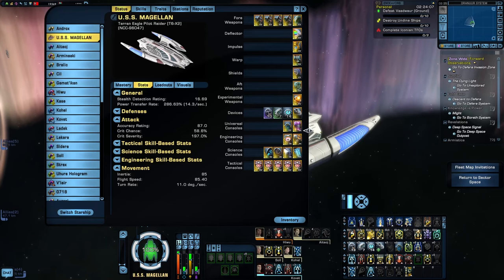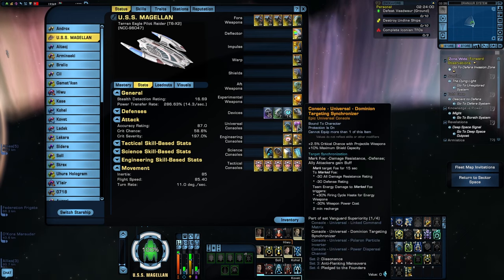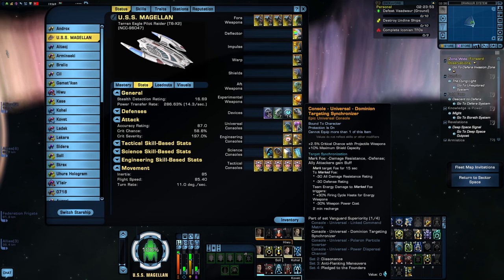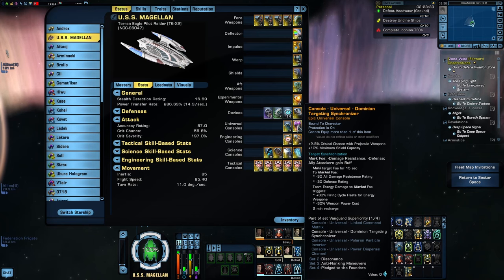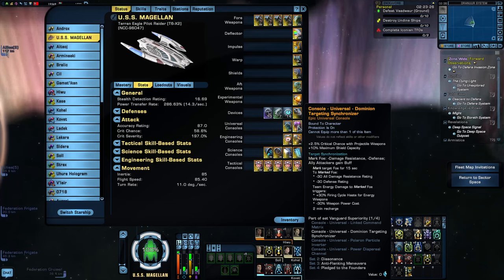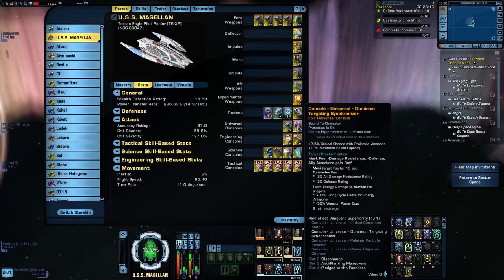Several of these consoles you've probably seen me use before, but there are a couple you may not have seen, like the Dominion Targeting Synchronizer off the Gemidar Vanguard Dreadnought. What this does is mark a single foe for 15 seconds — that foe receives some small debuffs, but any member of the team firing on that foe will get a 30% buff to firing cycle haste and minus 30% to their weapons power cost. So it's a little like the console version of Emergency Weapon Cycle, except the buff is also team-wide. Frankly, this is a pretty good console, and I think the only reason it isn't more popular is because it doesn't have great passives — crit chance only affects projectile damage, and this is an energy weapon build.